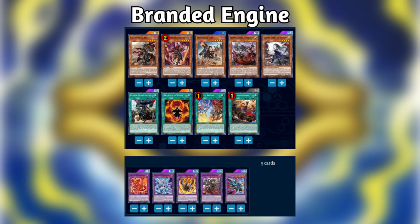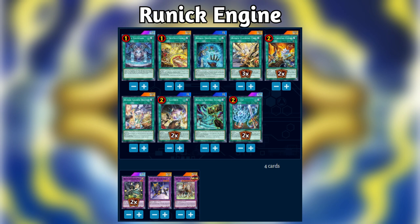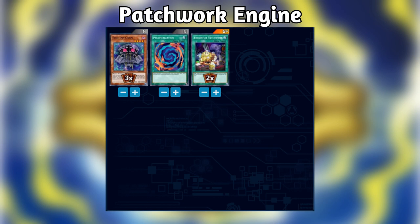Runic also saw play with the Chimera Fusion strategy. Given the heavy deck building investment Runic requires, it's probably more accurate to say that Chimera saw play in Runic as an engine. There isn't any direct synergy between Runic and Chimera like there is with Chimera and Branded, but both strategies play nicely with one another and don't really get in the way. Chimera provides sticky, recursive bodies and toolbox options that can help control game states, while Runic provides draw power, utility, and free bodies to use for the tribute summon of Berfomet and the fusion summoning of Guardian Chimera, Predaplant Dragostapelia, or Magnum the Reliever. I don't think this version of the deck will see much play in Master Duel given the myriad of hits Runic has taken on the ban list. Like all fusion-based strategies, Chimera found a way to utilize the free resources and polymerization provided by the Patchwork Engine, with Edge Imp Chain being a fiend and a Polymerization in the graveyard being a huge boon for a strategy that aims to make Guardian Chimera as often as possible.